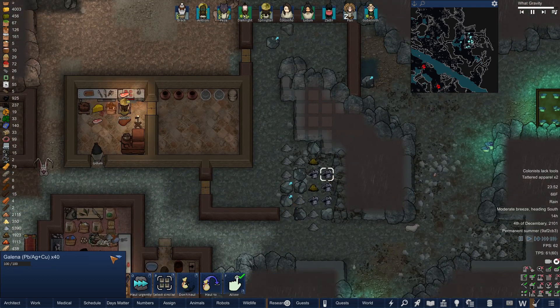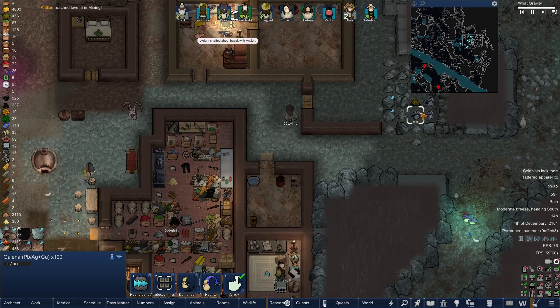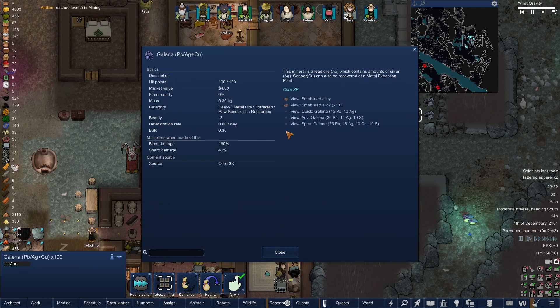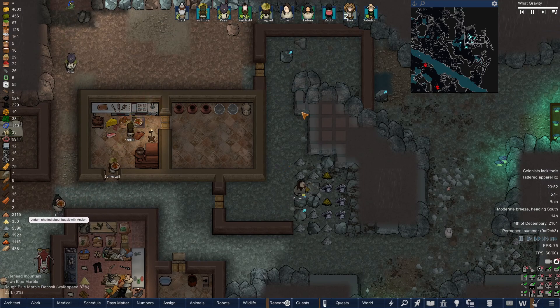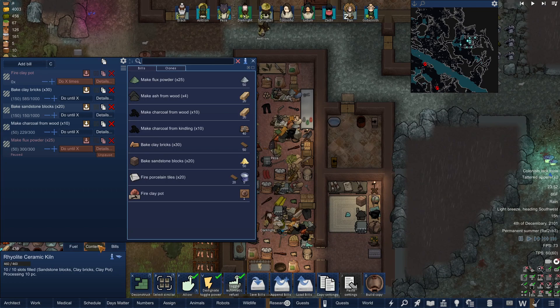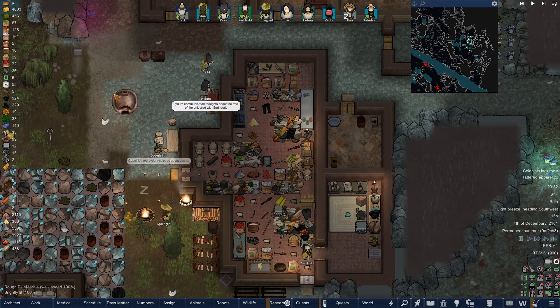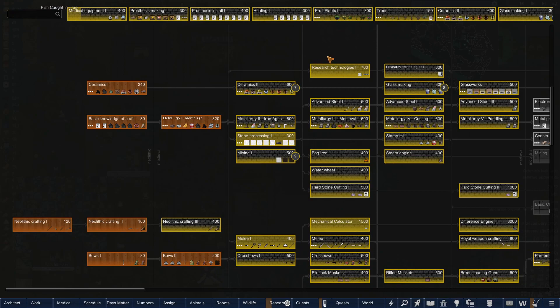We found something here — lead ore, silver, and copper. We need to smelt. Metal extraction plant — an arc furnace essentially. Let's see, I kind of want to get glass making up here too.